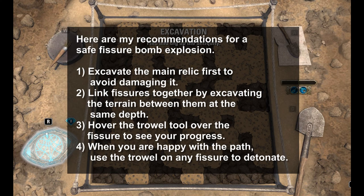Here are my recommendations for safe fissure bomb explosion: 1. Excavate the main relic first to avoid damaging it. 2. Link the fissures together by excavating the terrain between them at the same depth. 3. Hover over fissures to check your progress. When you're happy with the path, use the trowel on any fissure to detonate.